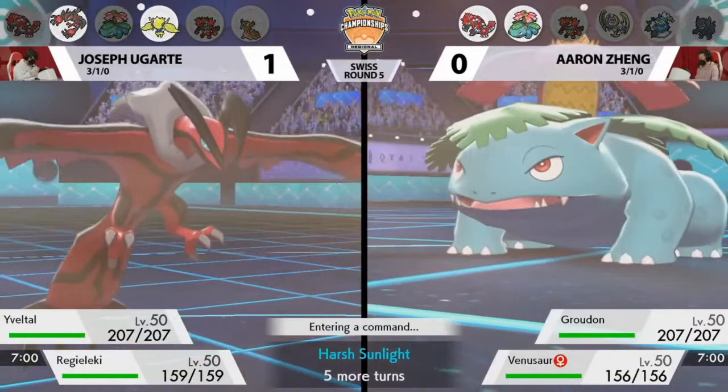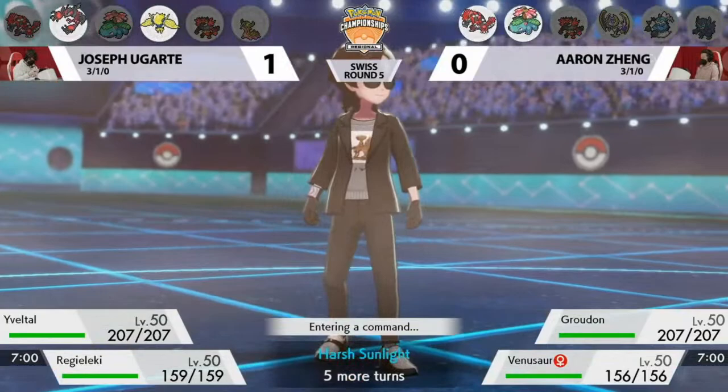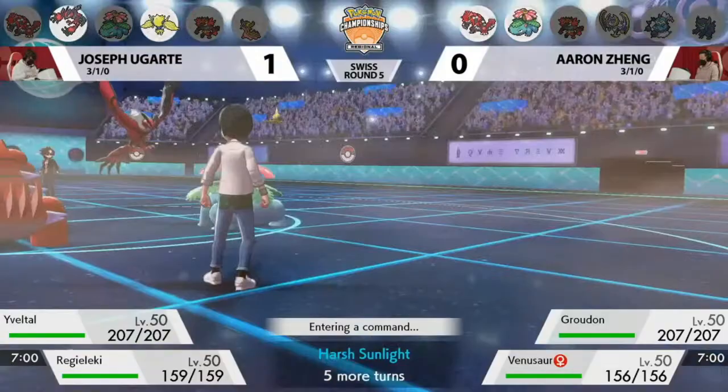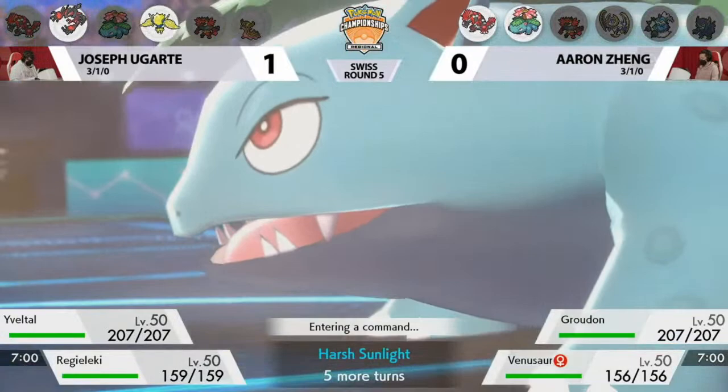Interesting adjustments from both players. We saw Thundurus from Aaron the first time around, but instead maybe preserving it — maybe not bringing it — and instead leading with Groudon. But Regieleki, who didn't make an appearance the first time around, is going to be joining the battle. Joe is deciding that Regieleki, as mentioned in team preview, is incredibly fast — faster than Thundurus even if it were here — and is able to put out a lot of pressure.